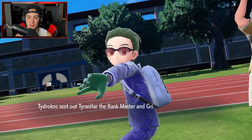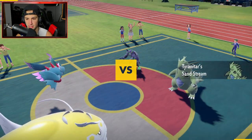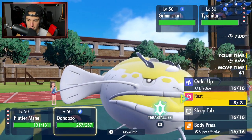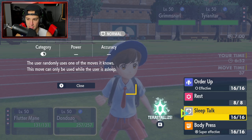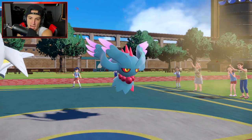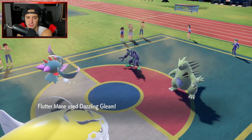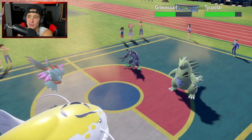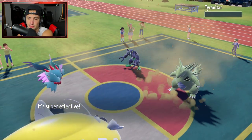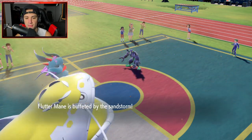T-Tar is going to be the lead alongside Grimsnarl. Flutter Mane is an amazing lead. I wonder what T-Tar is going to do - I think they are going to set up Screens and maybe even Terastallize the T-Tar. I'm just going to drop a nice Body Press and start chunking up some damage. Light Screen comes out. He does not end up Terastallizing, which is a little weird. Dazzling Gleam still chips up some nice damage. Rock Slide does a lot of damage to my Flutter Mane, but Body Press is going to be four times super effective and just get rid of T-Tar.